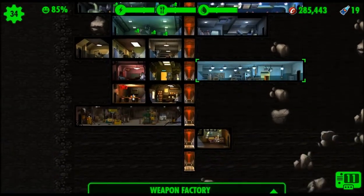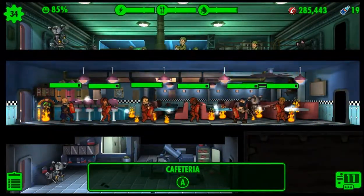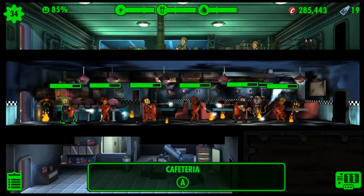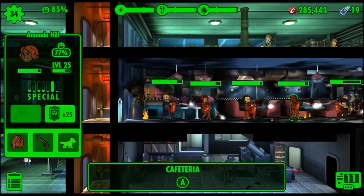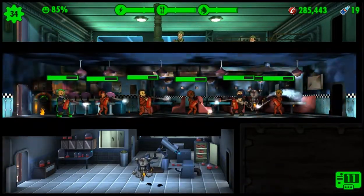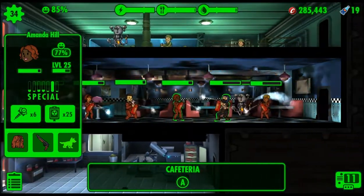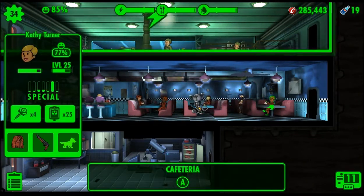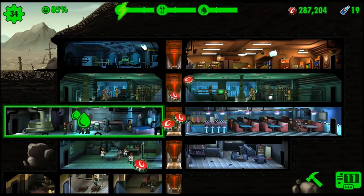Nine times out of ten whenever I get an attack in one of my rooms it's usually one that is not connected to something, and therefore it does not matter. I made a horrible mistake and let Star Paladin Cross back into the vault without exhausting a lot of the stim packs beforehand - because then they just disappeared into the aether, they're no longer around. So we're going to take a little break and let these things build back up.